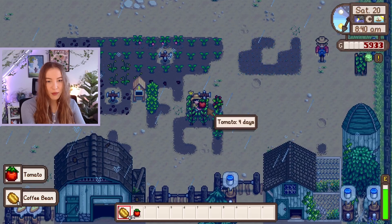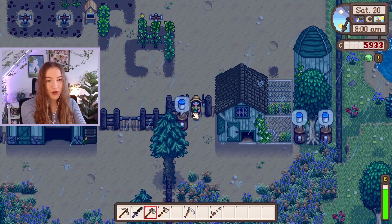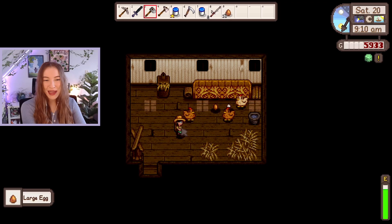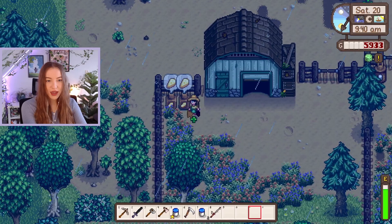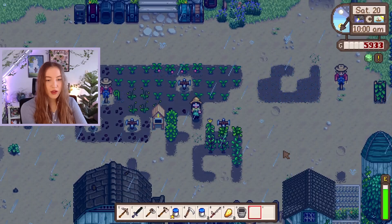I'll grab these coffee beans, and we have some tomatoes as well. My chests are not organized at all. Re-editing the VODs from my 100% series, I realized how bad I was at Stardew at the beginning and also how bad I am at organization. I'd like to think I've gotten better, but this series is making me question that. So yeah, what should I do today? I think mining would be good — we do have a good luck day and a rain day. I'd also really like to work on my tree farm for maple syrup and pine tar. I forgot my milk pail — let me go grab that.